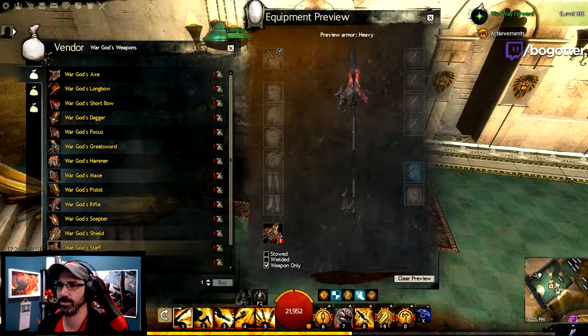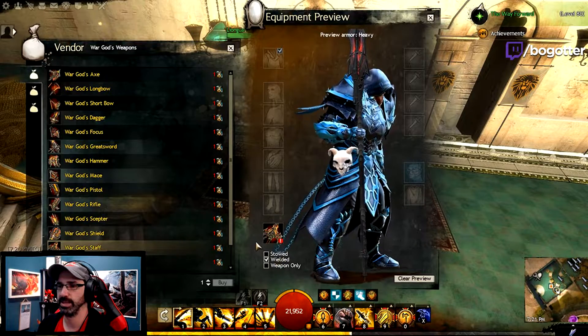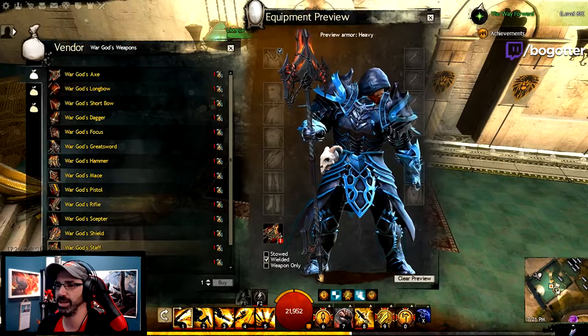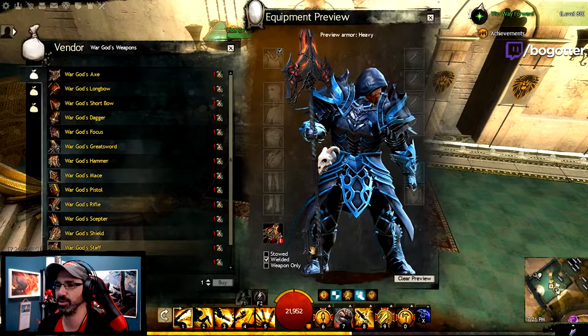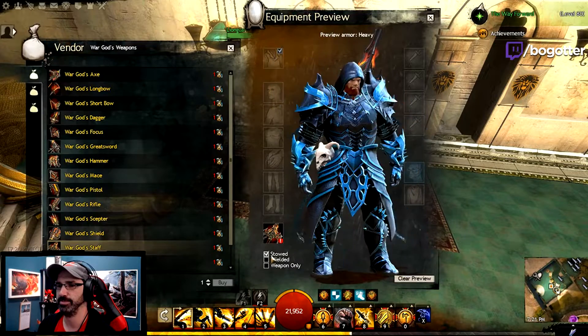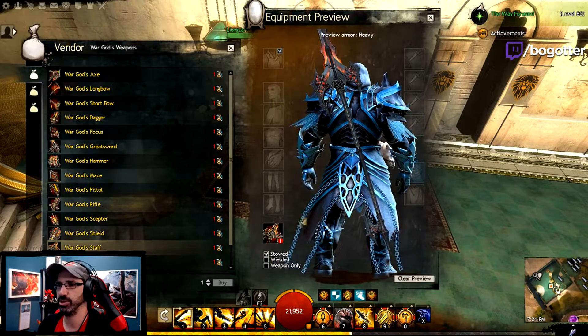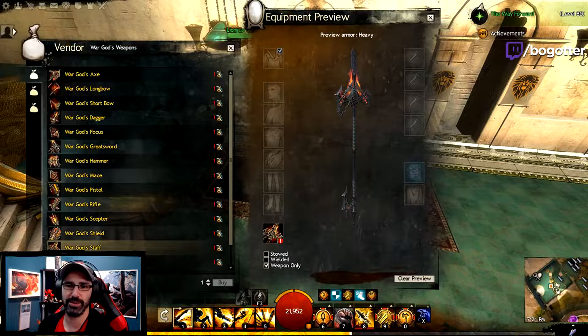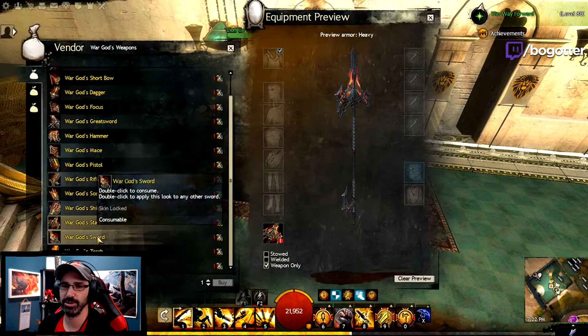The War God Staff. It looks like a spear — actually, it looks like a legit polearm. Down here it's spiked and it has another little blade. That looks awesome. Here's what it looks like stowed on my back — you can see the tip is bladed. Looks like a legit polearm, or some sort of spear.